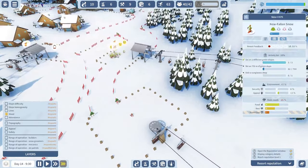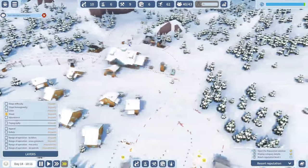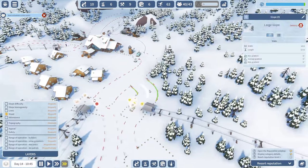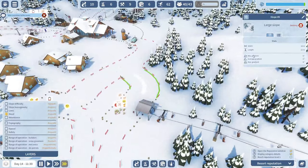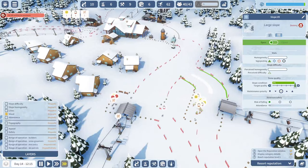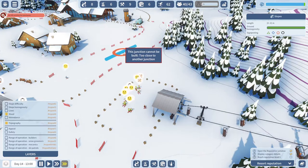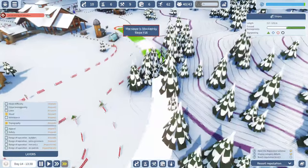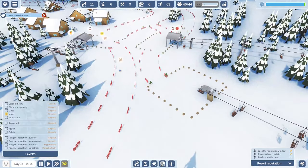I destroy the problematic slope and rebuild it. I think slopes are one-way, which was causing the issue. Now people are able to get here. But now they're not getting onto the lift over there. There are people over here though — they somehow got over. I guess a lot of people just don't want to ride it. I need to make sure people can go back — is there a way to make routes go both ways?